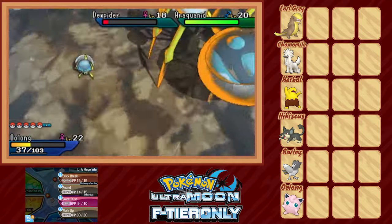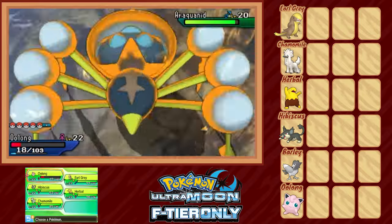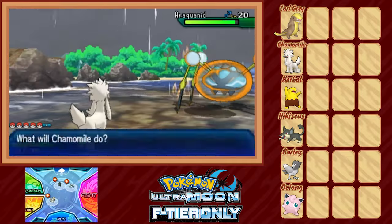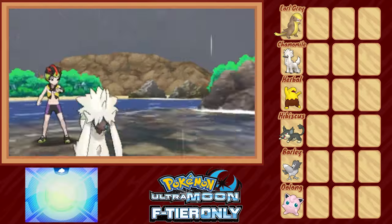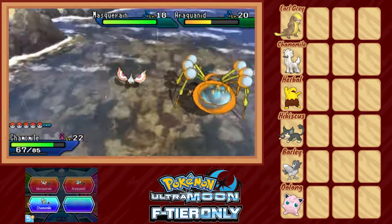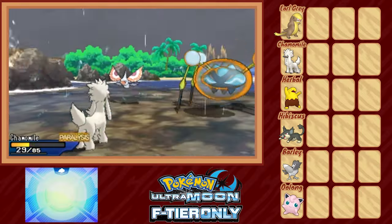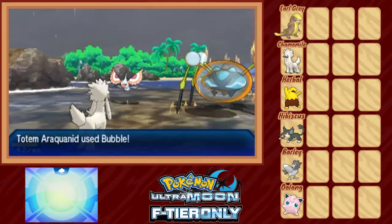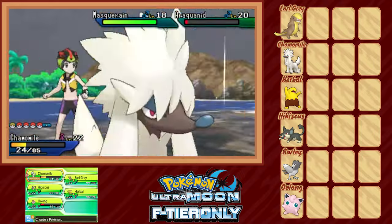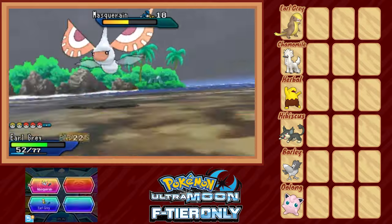We get a little lucky with Araquanid hitting itself in confusion. We take the Bubble from Dewpider and KO in return with a second Round. We swap in Chamomile to take another hit from Araquanid, then Headbutt and flinch the spider for two turns in a row, but it calls in Masquerain, who Intimidates Chamomile and drops her attack. We Work Up to get that stat drop back but get paralyzed. Masquerain uses Bug Bite, but we're holding Berry Juice to avoid it being eaten during the fight, keeping Chamomile at half HP. Headbutt drops Araquanid to red, but Chamomile is too low to risk keeping in, so we switch in Earl Grey, who comes in and cleans up — but totem fights only get tougher from here.